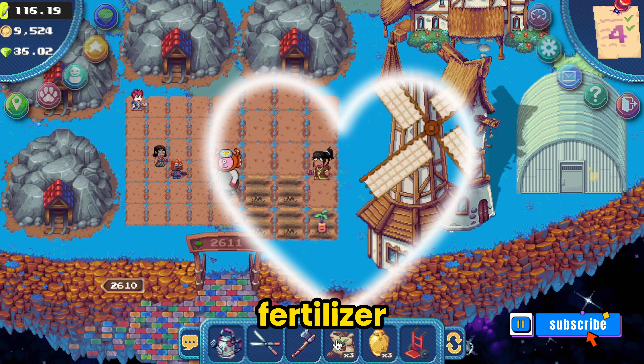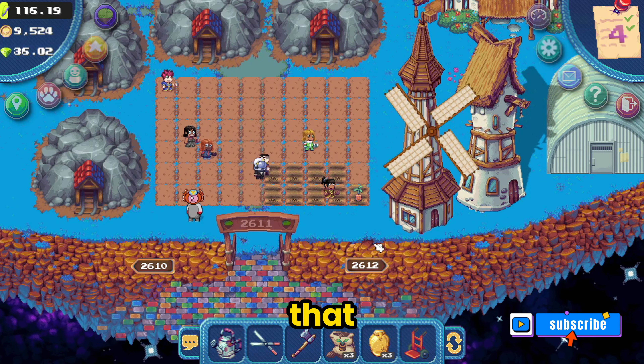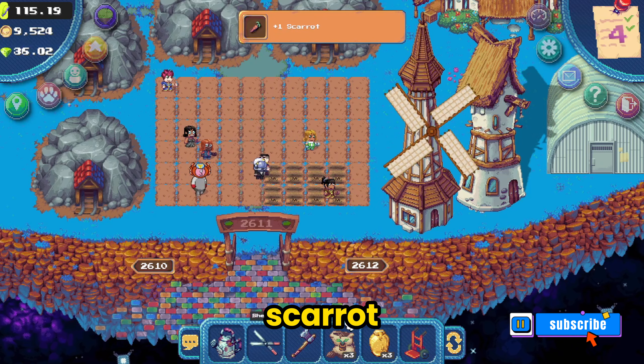Here I'm going to use a fertilizer to speed up the process, and here's a cute scarat that showed up — it says it's ready to share. Now I have another scarat in my inventory.